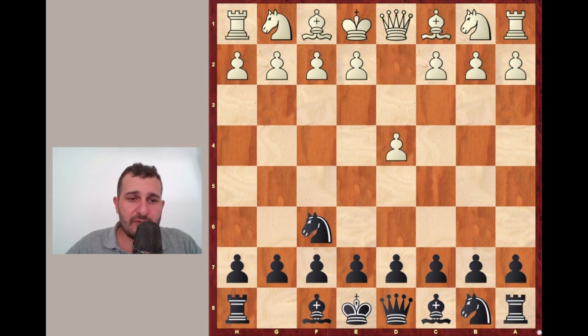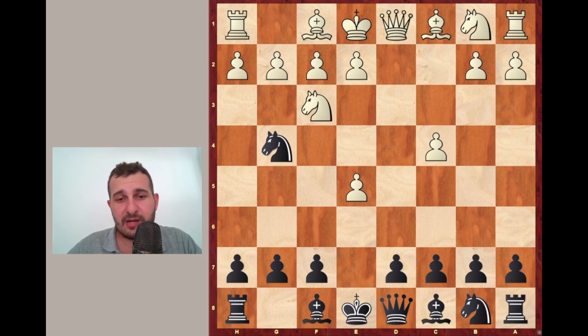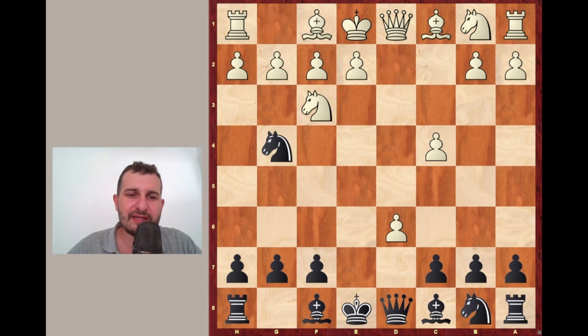Again: d4, Nf6, c4, e5, dxe5 — the good variation for White — Ng4, Nf3. In the first example I gave you Nc6 but here I want to give you an alternative: d6. It's not very correct but it's playable. White is winning a pawn in this variation, however Black gets a rather good development. Let's say White plays h3, not feeling the danger.